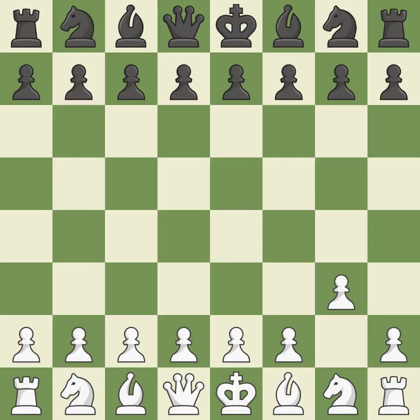g3 is a slow but flexible move that prepares to bring the bishop to g2, castle quickly, and attack the center later. Nf6 develops the knight toward the center and controls the e4 and d5 squares.